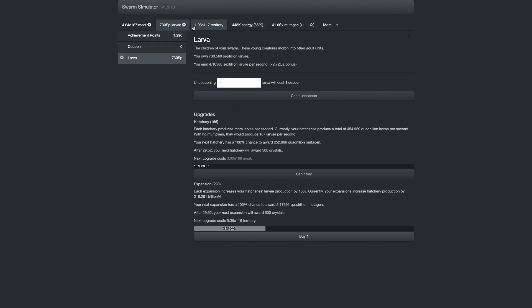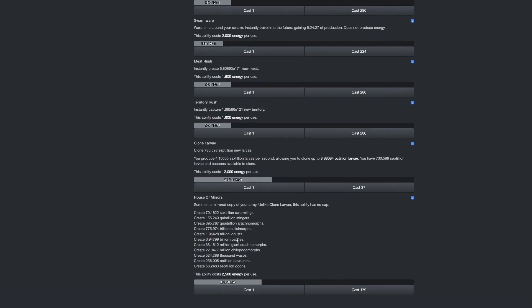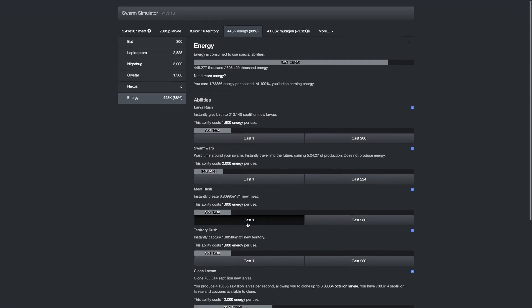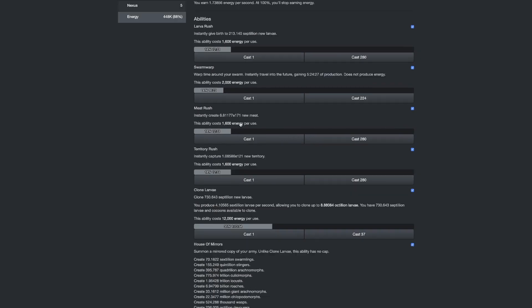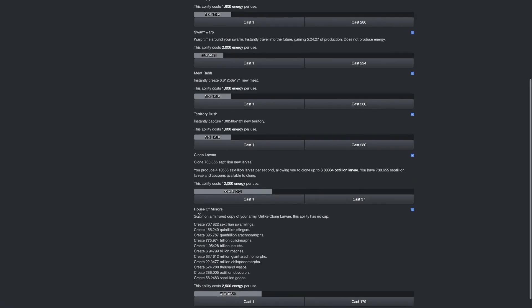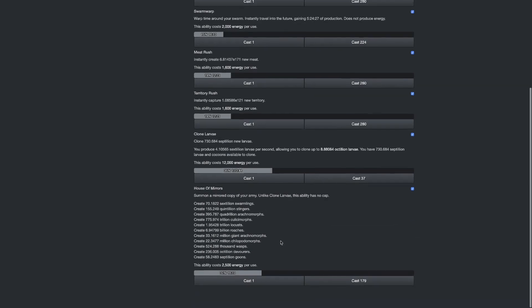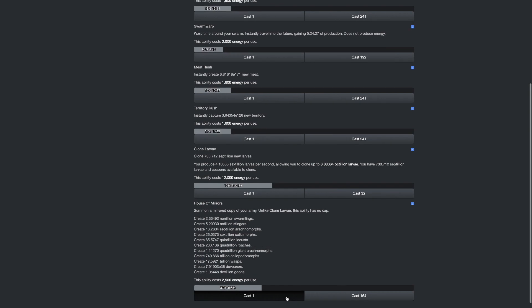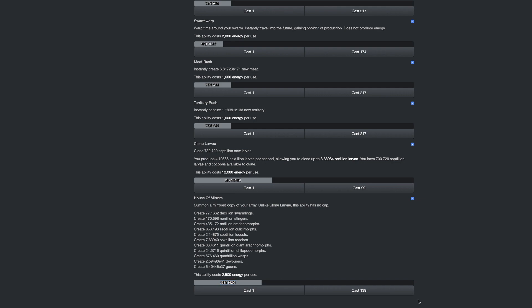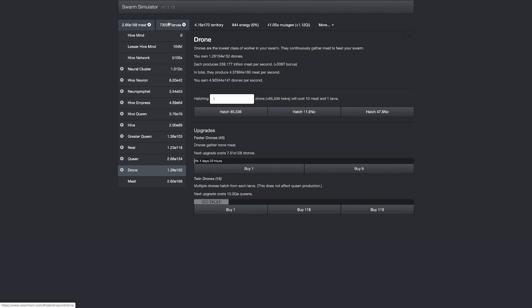I'm still getting four sextillion, so nothing new there until I use a House of Mirrors. I can use it 179 times, which is crazy — I have so much energy. I can store so much and get so much. I'm just gonna spam the button... actually, maybe I will use everything. Yeah, I'm gonna do it. There we go, that is everything — all into the House of Mirrors.